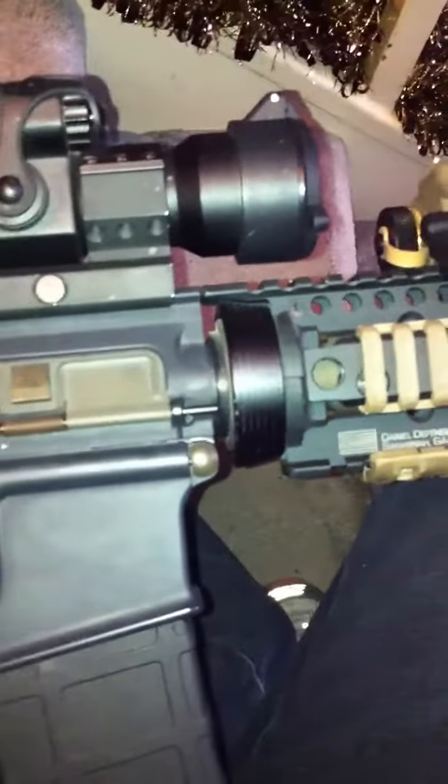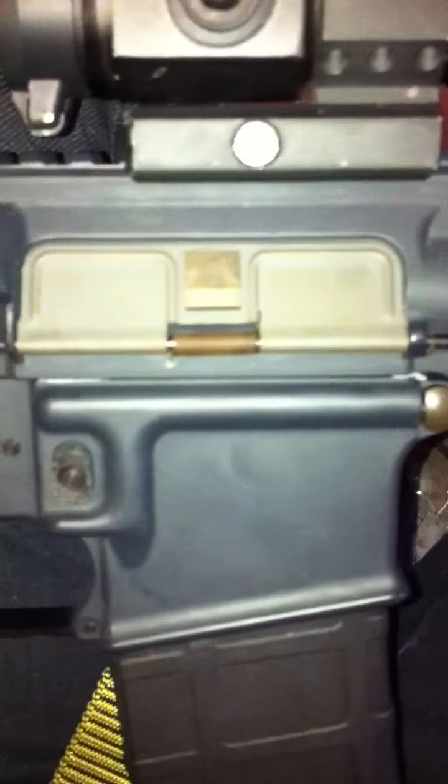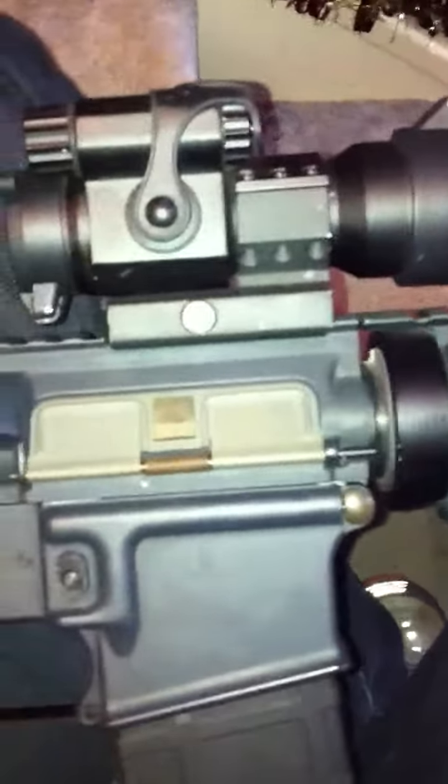Hi guys, this is just an updated video of my Systema P2W. I've upgraded the original black cylinder — you can see it's in there. The FPS on 0.25g BBs was a dismal 197 because it was a 290 cylinder. So I've made a few spacers to go inside it and I'm just about to chrono it.